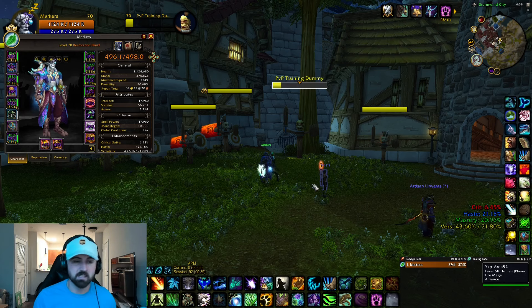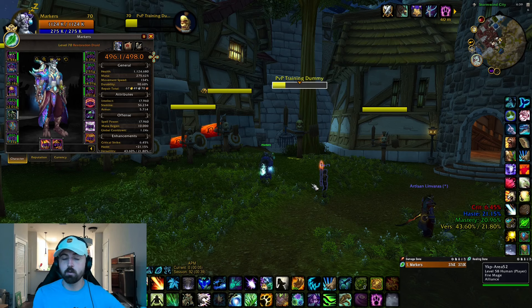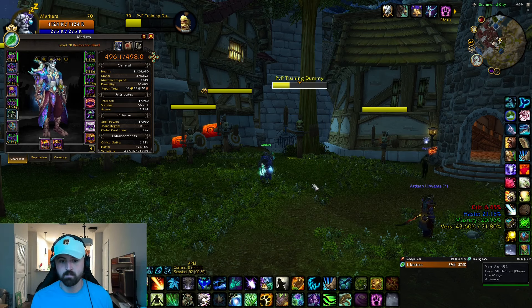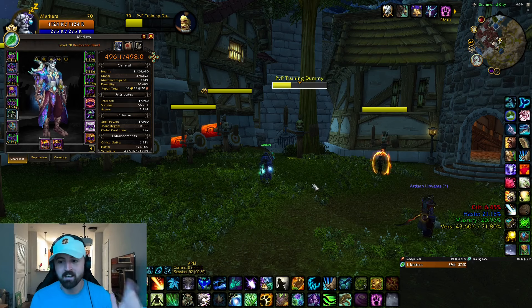Typically people run around 30 versatility on wrestle druid because they want more haste and mastery, but think about this: in a scenario where I have 20% more verse and I'm throwing out three starfires that hit for about 250k, 20% more than that is an extra 50k each - that's 150,000 more damage in that window. That could be the difference of a kill and not a kill, and if those crit, forget about it. That's why I'm running verse.